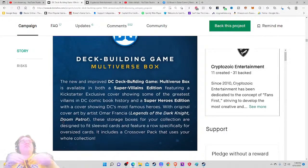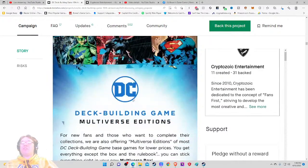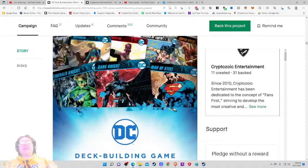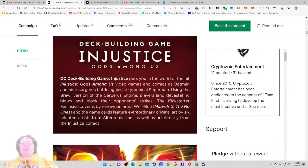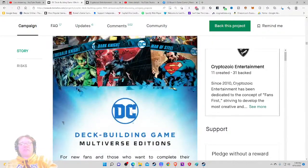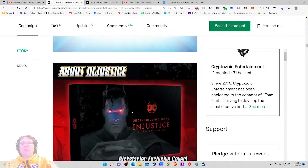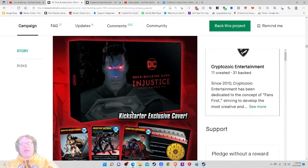This is its own separate game. The new improved DC Deck Building Multiverse Box is available as both a Super Villains Edition — these are storage boxes for your collection designed to fit everything. This is if you want to buy the big box — cool, I don't have a problem with that being a pledge level. I'm very interested to see how these pledge levels break down because they're selling very different products: a big box, a new expansion, and a whole entirely new game, plus they're selling all their back catalog.